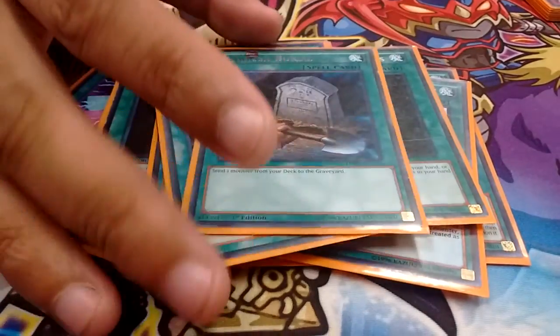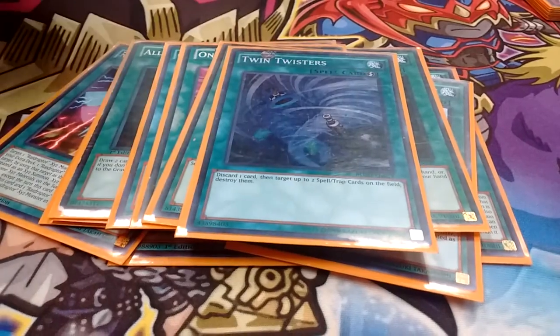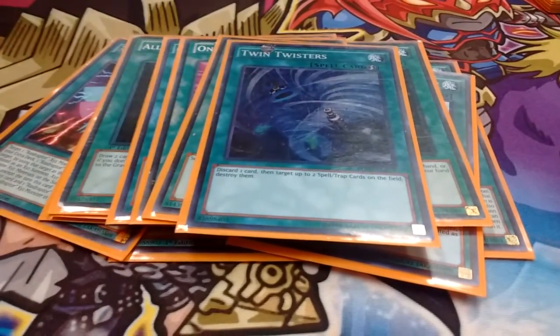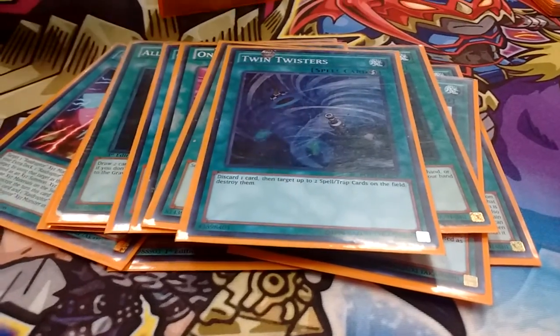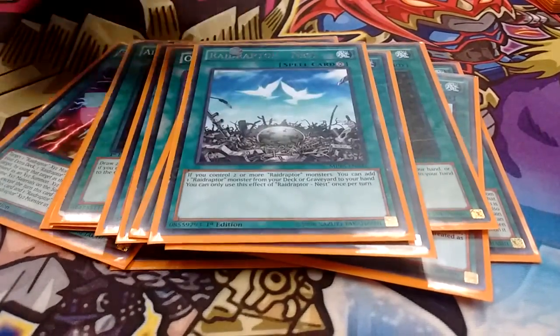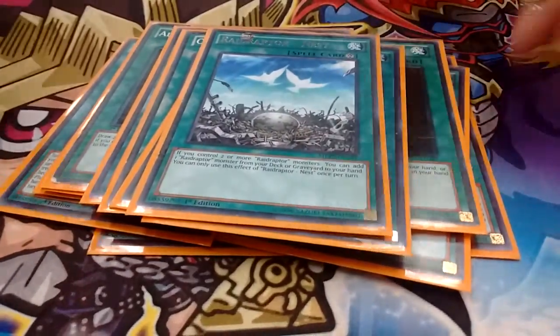1 Foolish Burial to get Mimicry in the graveyard so you can get a good search. 1 Twin Twisters — you can ditch a Mimicry or whatever you currently have and pop 2 cards on your opponent's field, getting you out of that domain lock. And 1 Raid Raptor Nest, which is good for him — pretty much infinite search for your deck, and you won't ever really run out of resources.